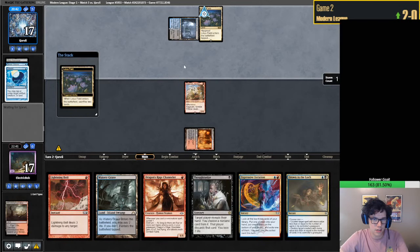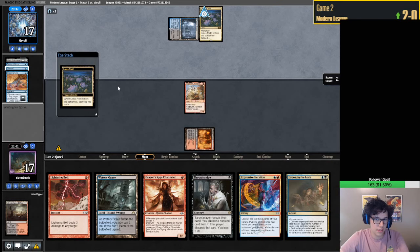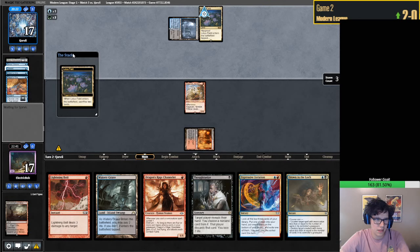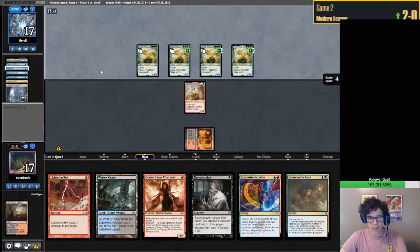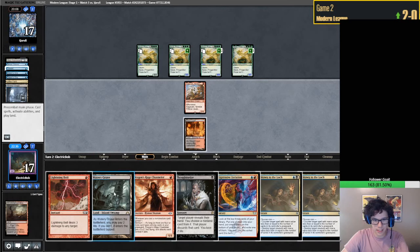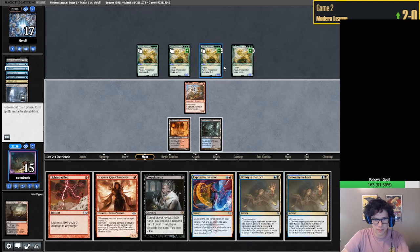Are we dead here? Bro, our opponent is like a sicko mode player. We're making red - blue. Yikes. Well, we can deal with this eventually. We can deal with this pretty simply. To simply put it, we can probably beat this. Drown and Lock is a good card, if you didn't know.